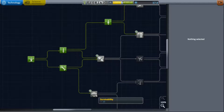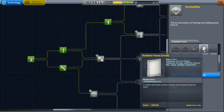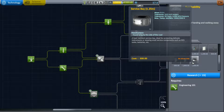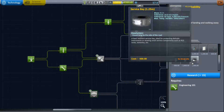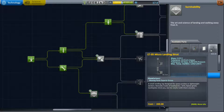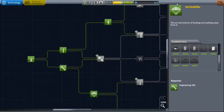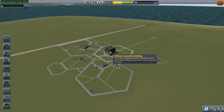Have a quick look at research and development. We can unlock some things here — a service bay, a heat-resistant service bay, ideal for protecting delicate instruments or stowing small service compartments such as RCS tanks, batteries, etc. We may as well unlock that because we've got the science for it.